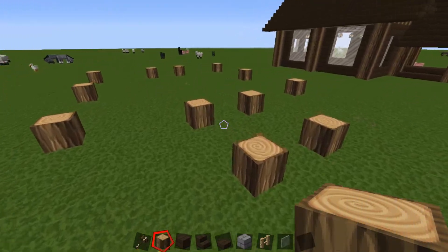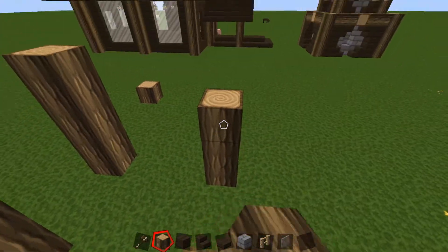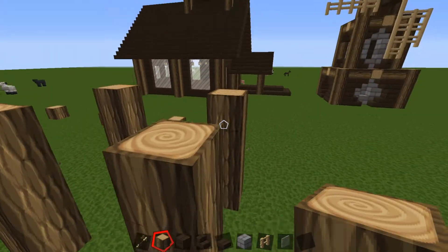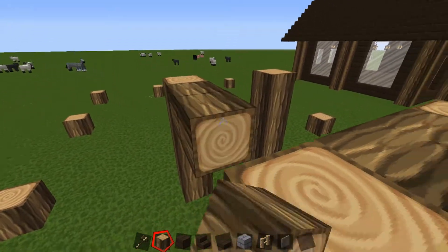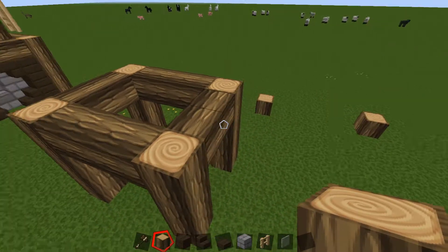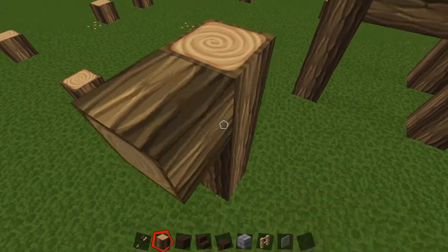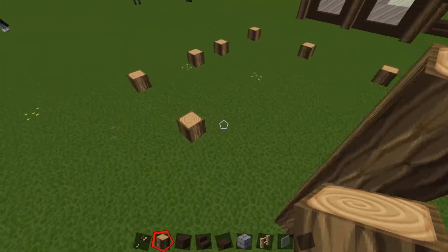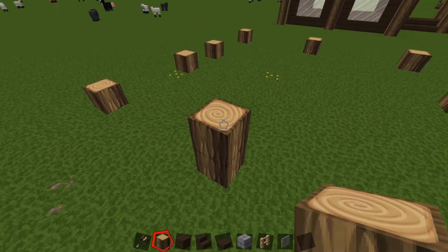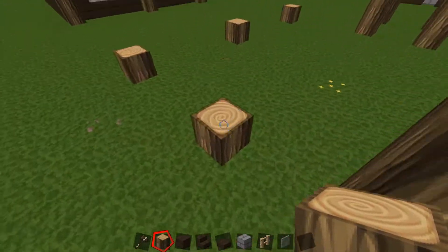Now we're moving on to building the farmhouse. We're gonna come up one two three blocks for the front, connect all those with our logs, come over to the side and go up four five blocks. These are all gonna be six blocks tall, so I'm going to skip ahead and do that.